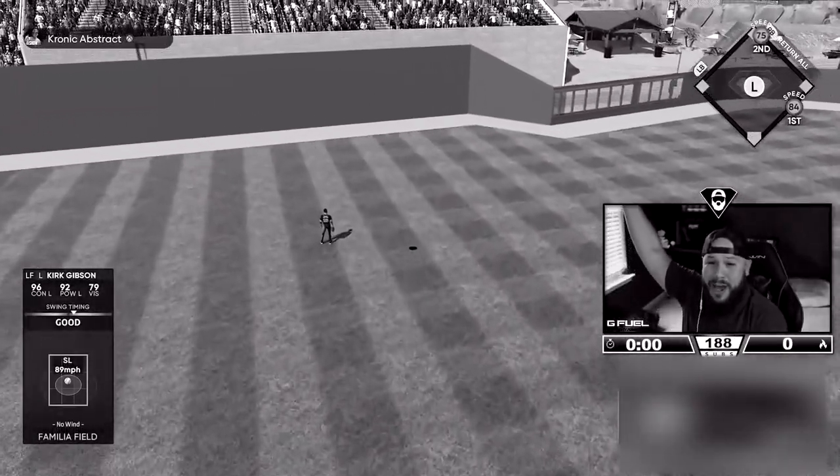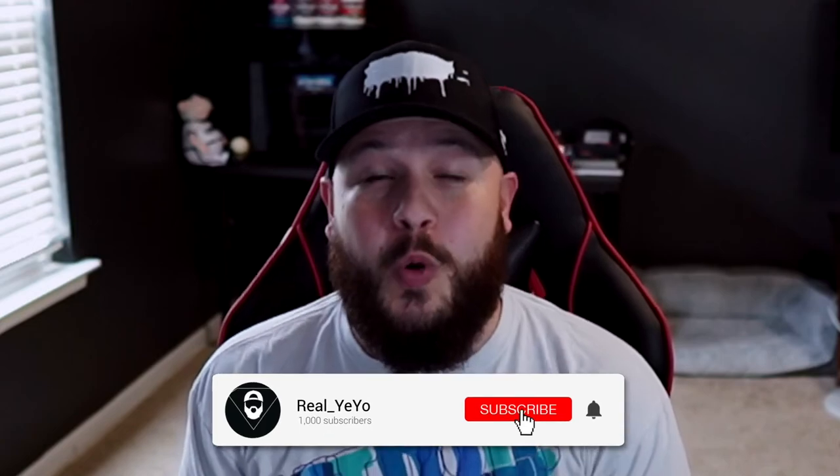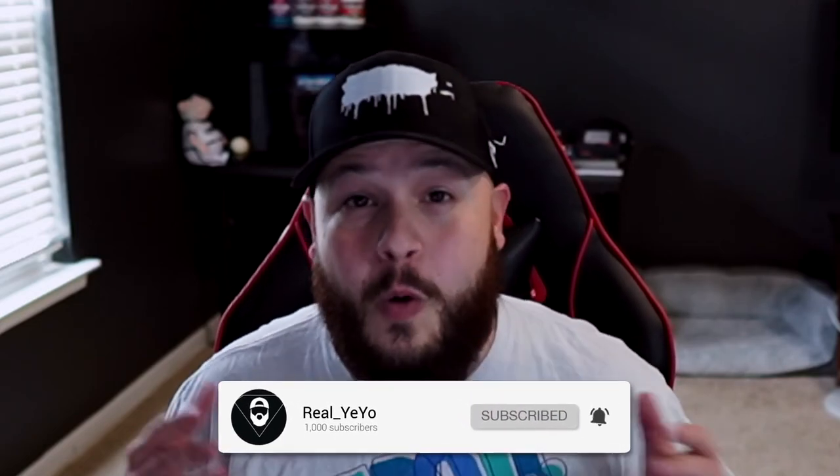Gibson, what a debut! As you know, we've been working on our collection slowly but surely. We started with the NL East — we got Chase Utley, tried him out, then got Prince Fielder who absolutely rakes. That means we completed the NL East and NL Central. So what's left? The NL West. I'm gonna start with the Los Angeles Dodgers because I think they have the best collection out of all the teams, and I think this card is definitely one of the best left fielders in MLB The Show 22.